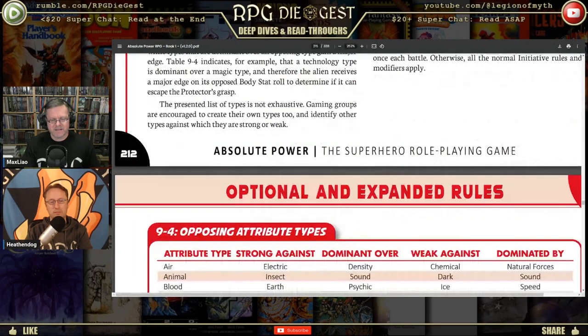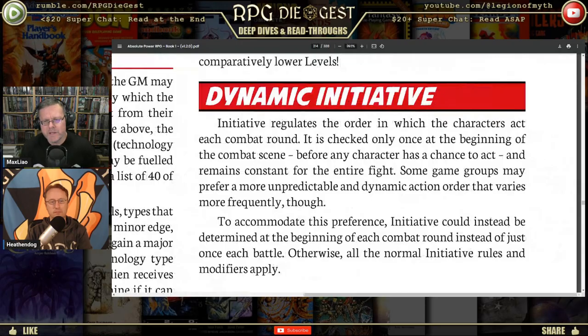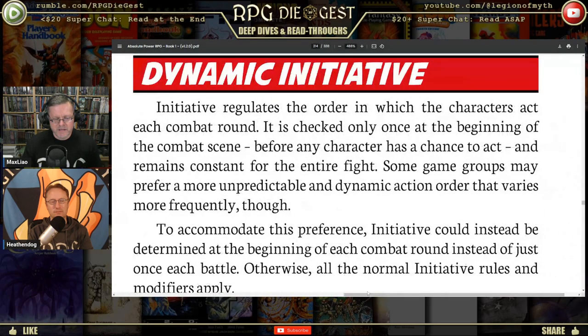Dynamic initiative is presented as an optional rule. Normally initiative is checked only once at the beginning of a combat scene and remains constant for the entire fight. Some game groups may prefer a more unpredictable dynamic action order that varies more frequently — initiative could instead be determined at the beginning of each combat round. Otherwise all normal initiative rules and modifiers apply. This will be a permanent house rule in our game, because for me combat is a scrum and should be as random as possible. The author put it here to let you know every aspect of this game can be modded.